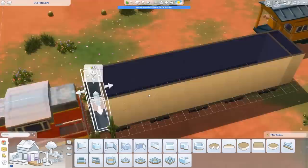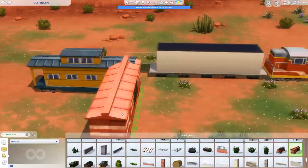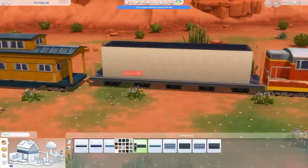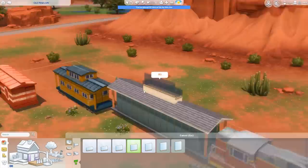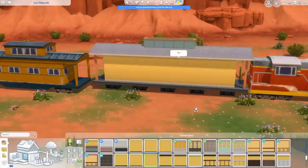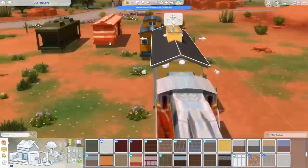One train carriage is only 45 tiles, so we're going to have two of them back to back joined together. I'm using the debug items in the game, which you can unlock with a cheat, as references. I'm keeping the front carriage as the engine and put one on the back to make it look longer. It's a really short train - only four carriages - but the idea is it's an abandoned train at an abandoned train station here in StrangerVille. Someone happened upon it and decided to turn it into their home.